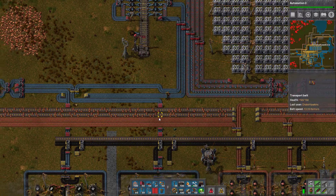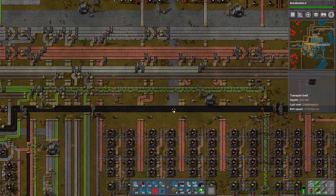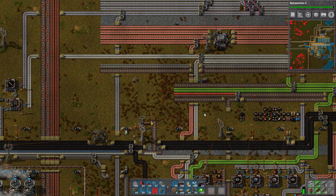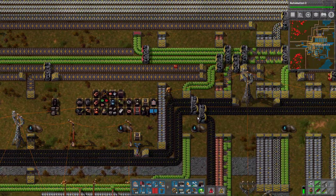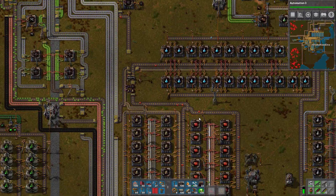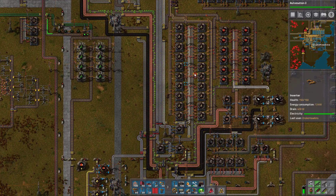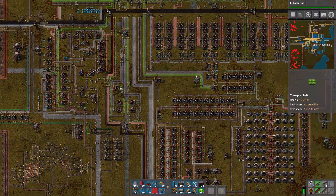Let's go ahead and do that. And then we're going to continue our look at checking over science and seeing how the science has been going so far. We basically need to make sure that our science is actually flowing, that we've got a decent supply of it. Where's my red belts? I don't have any red belts going. Why is that? Any red circuits going? Why is that? What's missing for the red circuits now? You guys are missing green circuits.